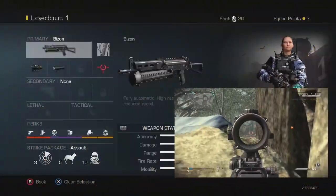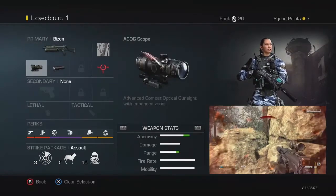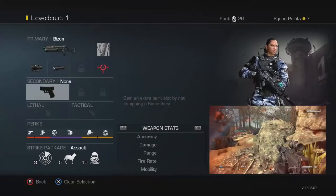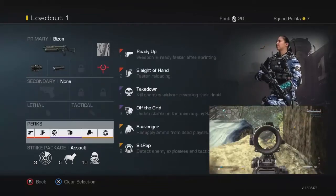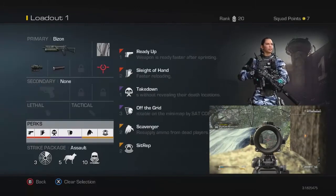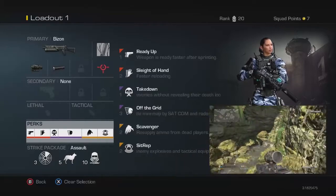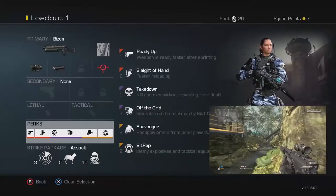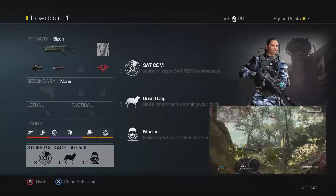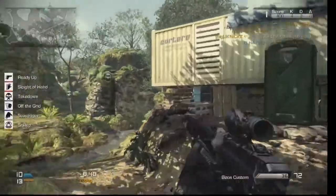I'm using the PP90 or the Bison with an ACOG scope and a silencer. I'm also using no secondaries, tacticals, or lethals. The perks I've chosen make it really nice to run around the map, get behind enemies, and you really won't be found easily. Then I'll be running Satcom, Guard Dog, and Maniac. Let's get back to the gameplay.